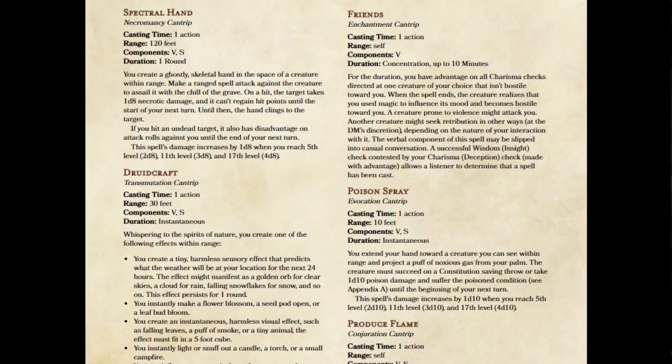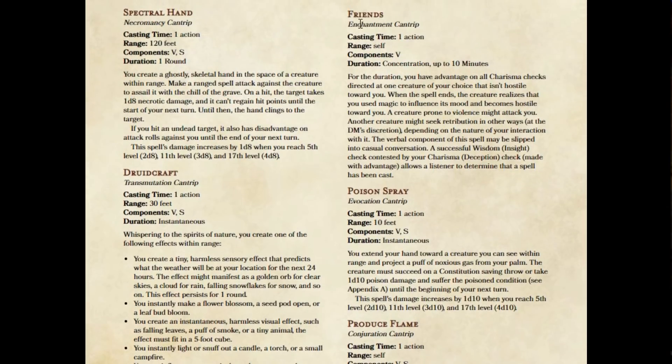That brings us to the Friends cantrip. Now the Friends cantrip — I think we kind of all know the problem with this. First off, when you cast it, whoever you cast it on is likely going to know you cast a spell, and people around them are likely going to know you cast a spell. The second thing is, after the one-minute duration is done, they are hostile to you. So you're not really making friends at all, and quite often a conversation might go longer than a minute. So then the Friends cantrip ends and suddenly they're hostile, and whatever benefit we might have gained is lost.